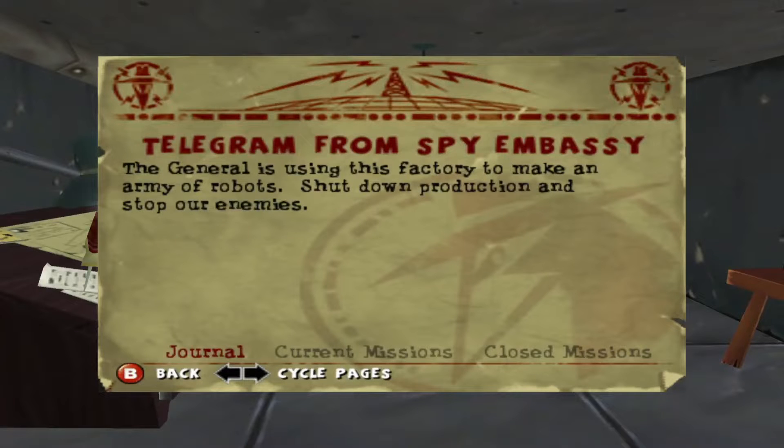Hello there and welcome back to part 3 of Spy vs Spy. We're jumping into the mission of Robot Factory. Telegram from spy embassy: the general is using this factory to make an army of robots — shut down production and stop our enemies.